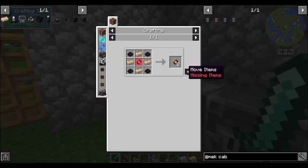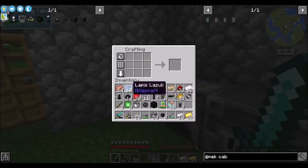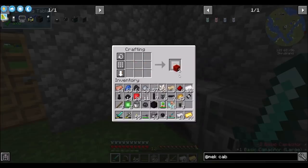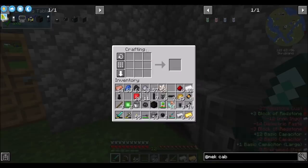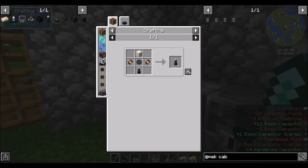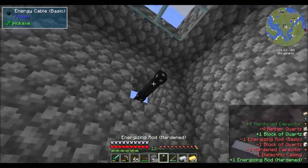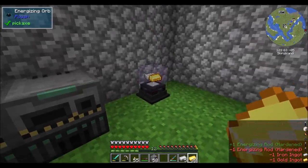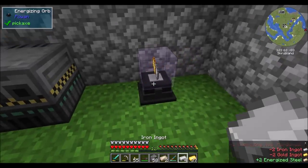Now we should be able to upgrade this, and I'm guessing it would just shoot faster and therefore craft faster. For that we're going to need a basic capacitor large — two of those, then another block of quartz. That should be a little bit faster now — he has a faster IO. Is that going a little bit quicker now? Seems faster.